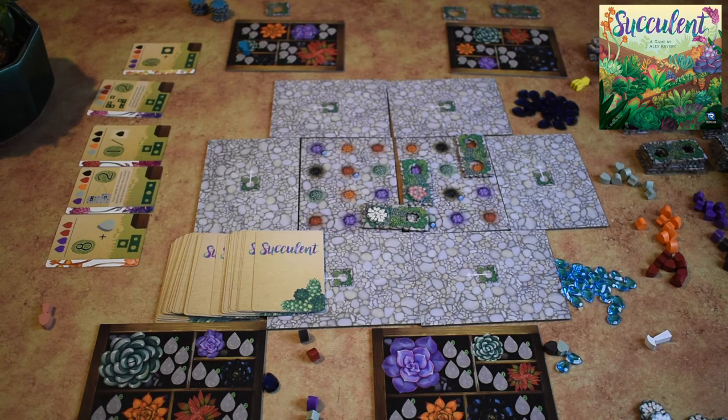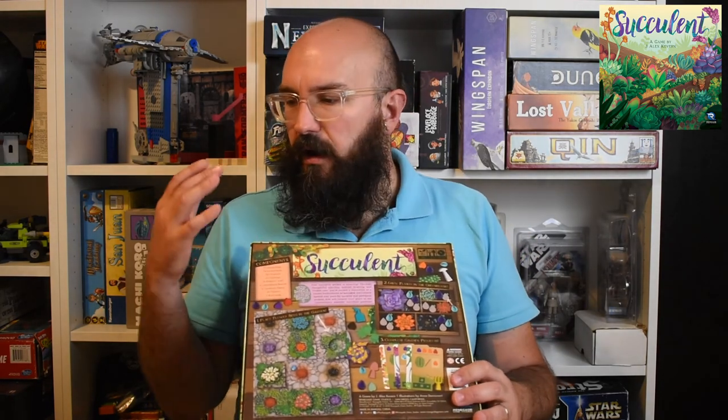In case of a tie, the player with the most flowers in the shared garden wins. Some final thoughts: I like the artwork — it's cute, nice and bright. There are a couple of non-intuitive things even though it's a light game, so it'll take a little getting used to. The pieces punched out well, they're nice and thick, and I like the water droplet aesthetics overall. It's a good pick for a lighter filler tile placement game that feels different from the Uwe Rosenberg games mentioned at the start. Let me know your thoughts on Succulent by J. Alex Cavern!